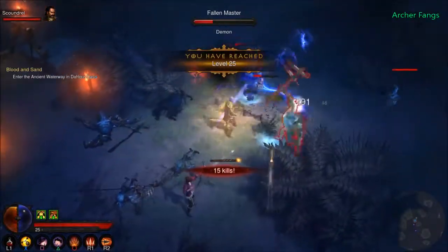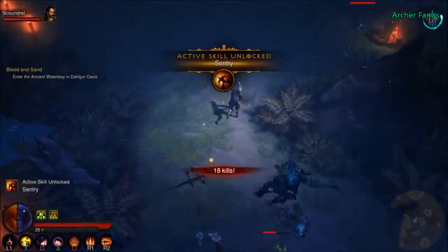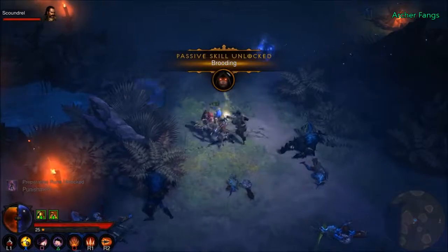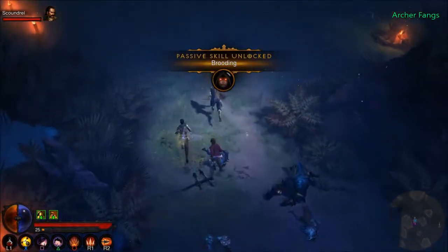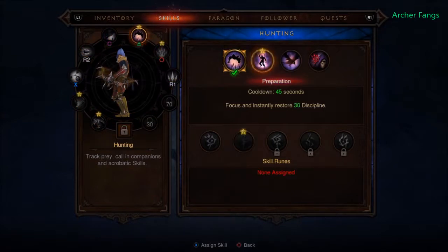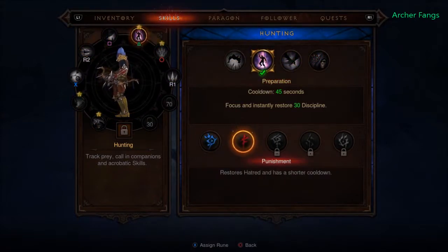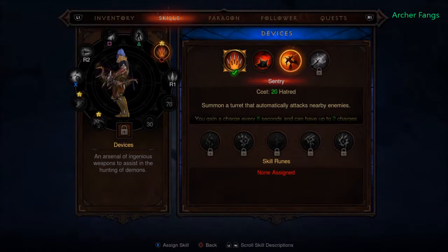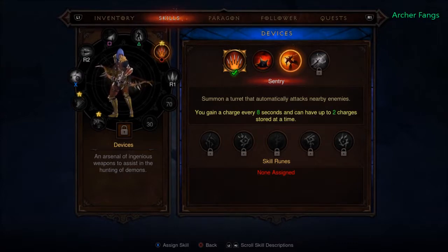Level 25 — damn, that was fast! Sentry — a new skill. We're also getting the preparation rune punishment, and a passive skill of brooding. Punishment restores hatred and has a shorter cooldown — sure, let's use it, though I won't be able to use vault. Sentry is a turret that automatically shoots nearby enemies. You gain a charge every eight seconds and can have up to two charges at a time, so I can place two sentries.